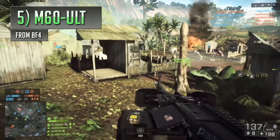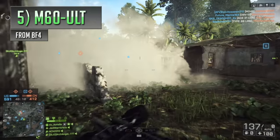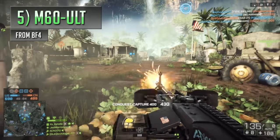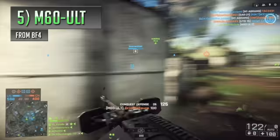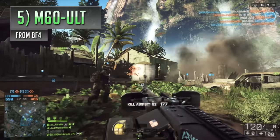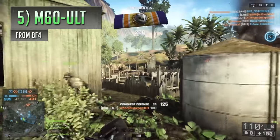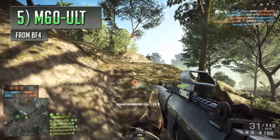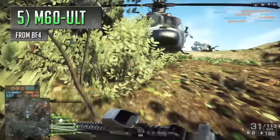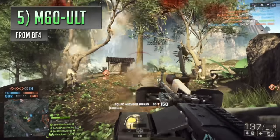Not only is this variant pimped up with its own quad shields and Bad Company-style smiley face grenade stickers, but it also holds a lot more ammo than normal and can't be reloaded. You can't use the iron sights either, limiting you to hipfire only. Though with hipfire spread being a lot tighter than normal and bullets dealing splash damage, the M60 Ultimate is pretty deadly up close — the opposite of the standard M60. There's only one of them in the game, found on a specific map, making it one of the rarest things in the series.